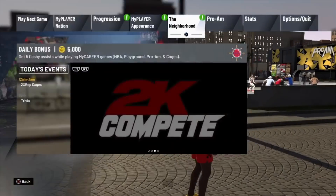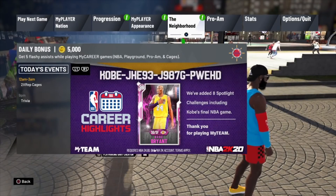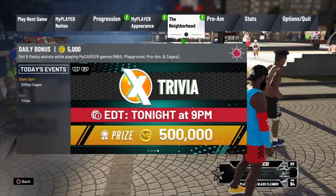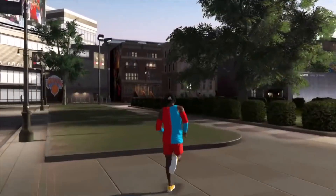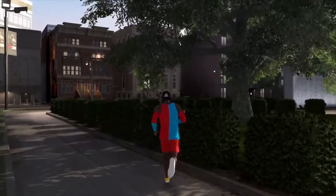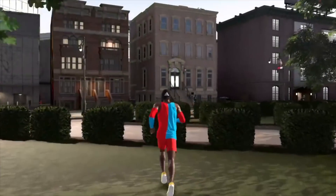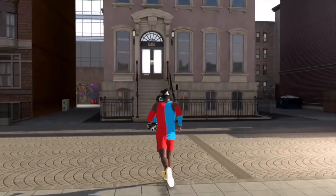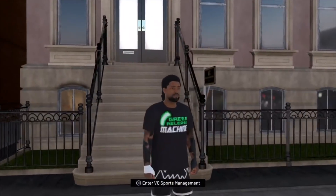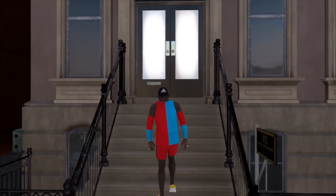Once you get to the neighborhood, make your way to the VC Sports Management. If you don't know where that is, it's right next to the team practice facility — you can see it on my left, right next to that building. I'm going to see you back when we come outside of the VC Sports Management with our VC.